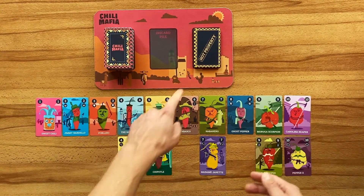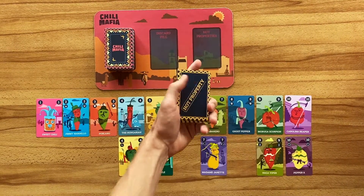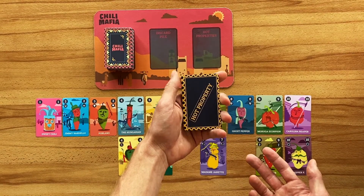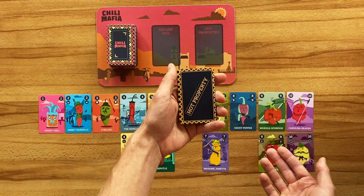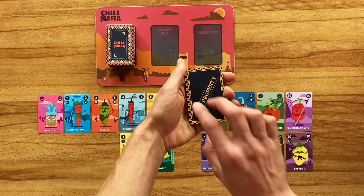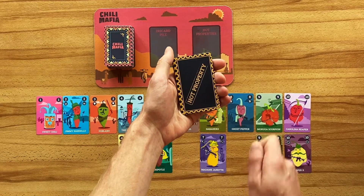Then also you have the Hot Property deck in the Goodfellas expansion which has its own place on the playmat. The way Hot Properties work is that every time a player plays a gang on the table, they get to draw one Hot Property from this deck, check it out and place it face down in front of them.